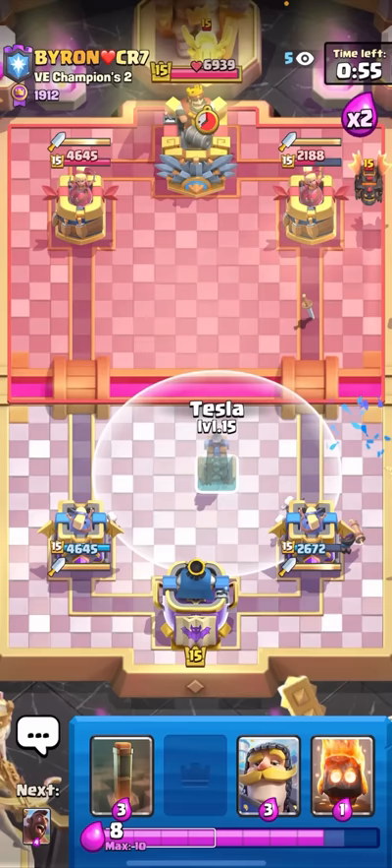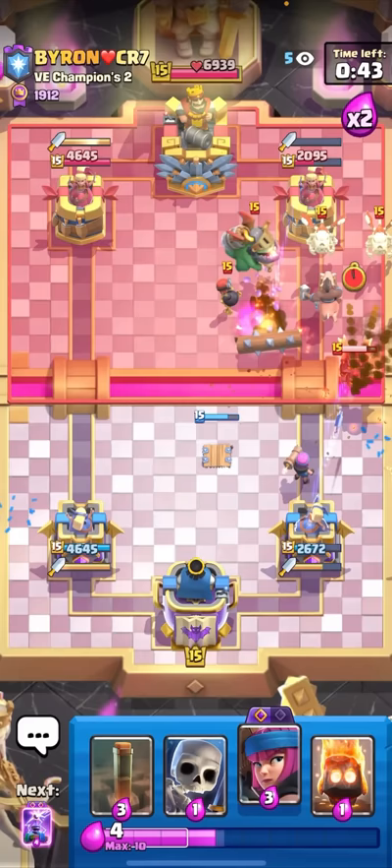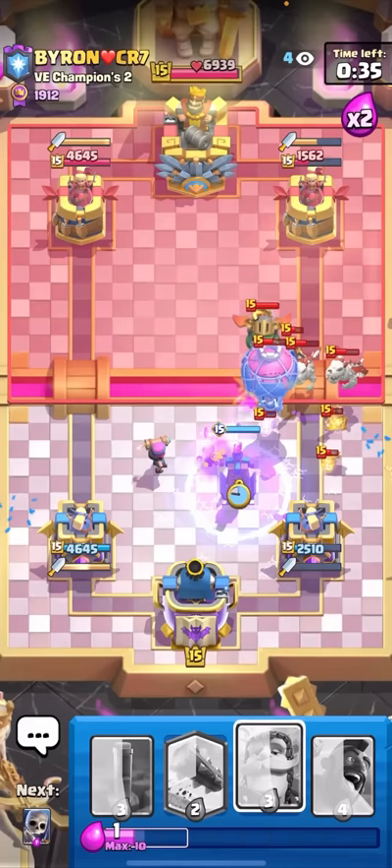I'll Hog Rider now. I can Log for the Bomber as well just to finish it off. That should be two Hog Rider shots. I'll go for the second Firecracker here, Fire Spirit as well. I have Evo Tesla now and that should be a really clean defense - Evo Tesla is so broken.